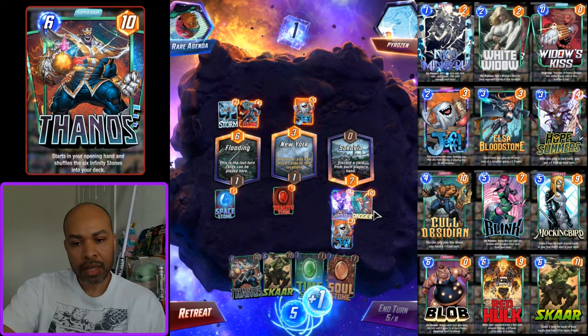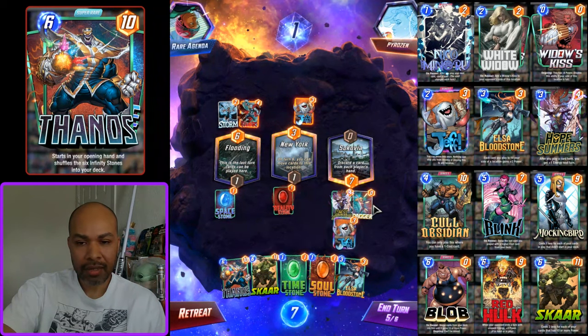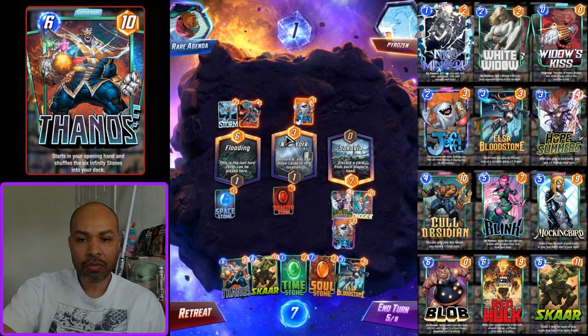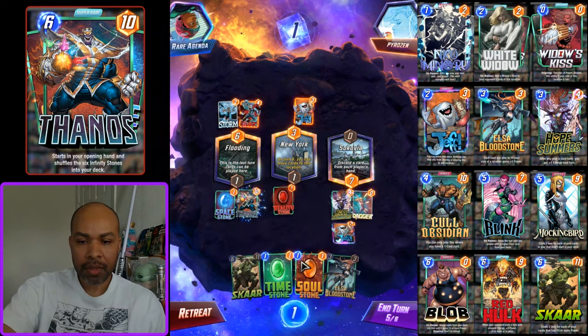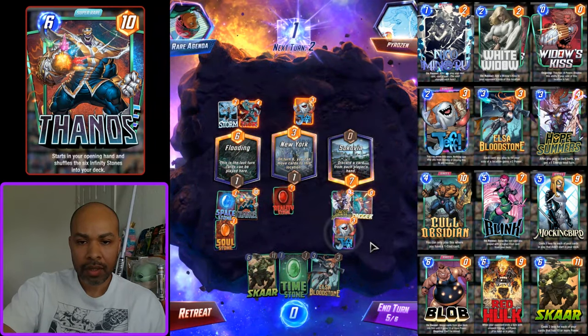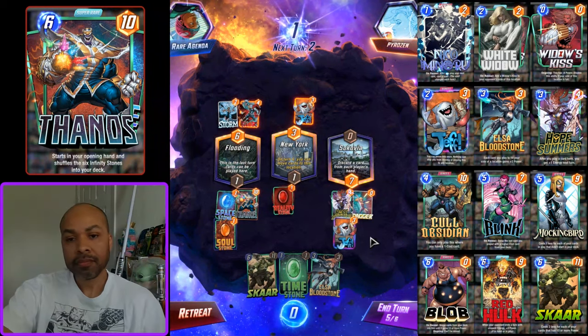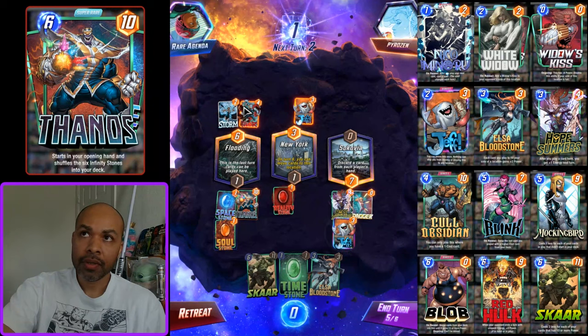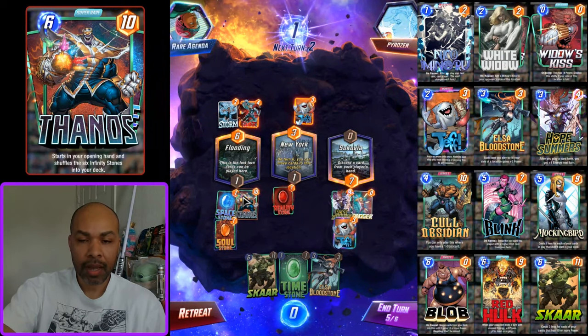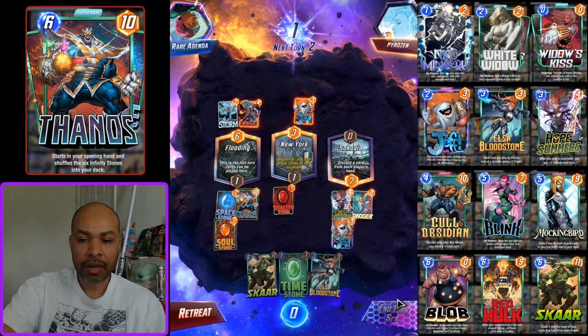Do I play into flooding? I actually have seven energy — I decide to play into flooding because I can always move the cards out to New York. We'll play down Thanos, play down Soul Stone. They snap — they're going to snap into it, which probably means they have Jane. This will get up to twelve or ten with the Space Stone. I'd have twelve — they have Jeff, I have Jeff, that's a wash. They would need to play Jane left, which is a lot of power to commit.